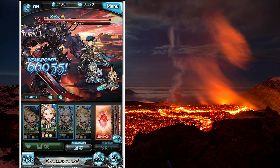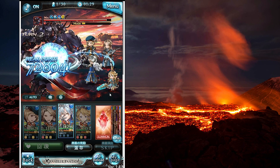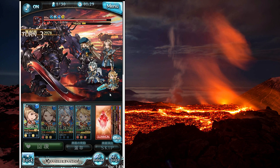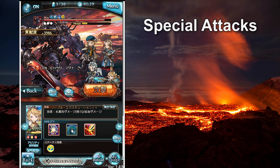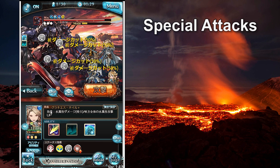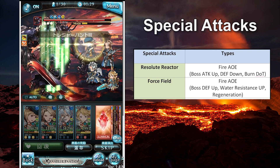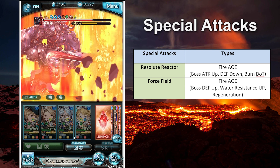With 13 million HP, deadly skills, and a powerful link attack, Colossus used to be one of the hardest bosses in Granblue Fantasy, especially for the first generation of players who started the game in 2014. In the first half of the fight, from 100% to 50%, there is a chance for Colossus to cast either Resolute Reactor or Force Fuel during OD. Resolute Reactor is an LE skill which increases Colossus's damage and reduces its defense, and it also casts a DEF debuff on your team.